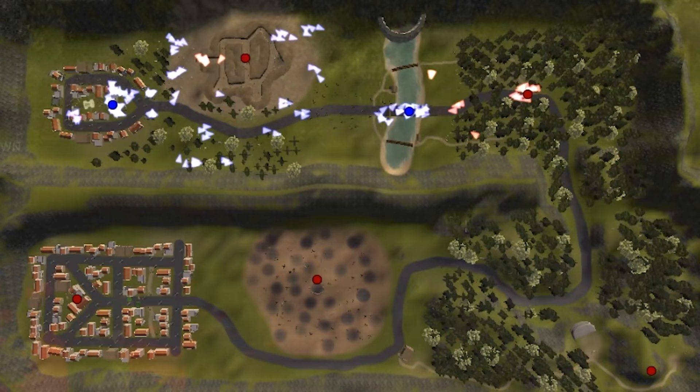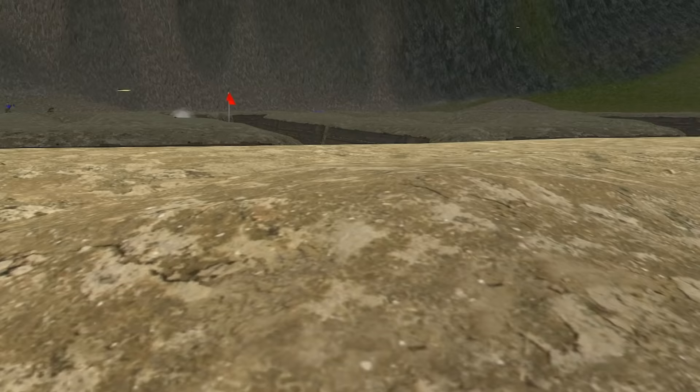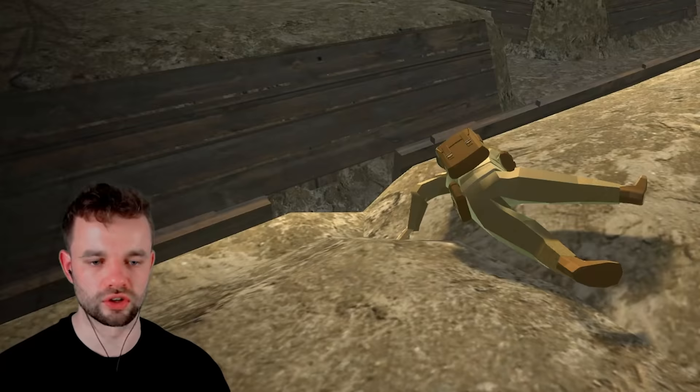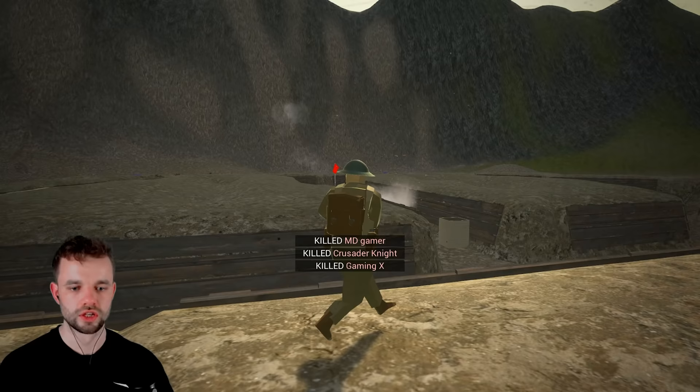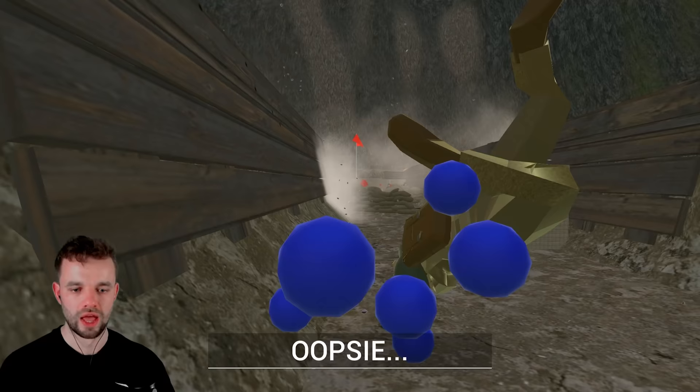We have definitely now surrounded that second position. Grenades at the ready — let's breach and clear. They're spawning down there. That grenade was really not a good throw — triple kill! Take that back, it was an absolutely unbelievable throw. Some might argue it was a world-class throw. The second one wasn't so world-class.